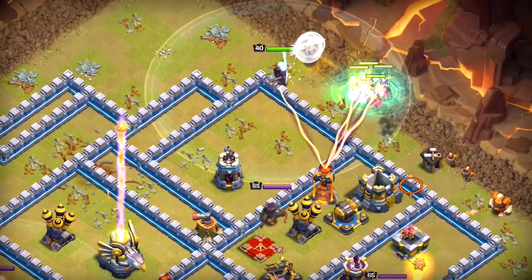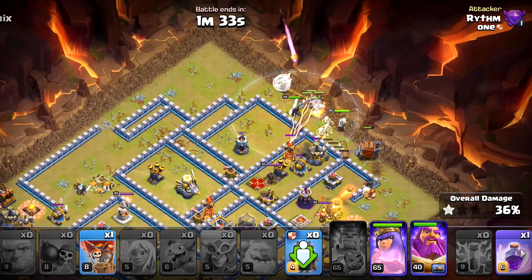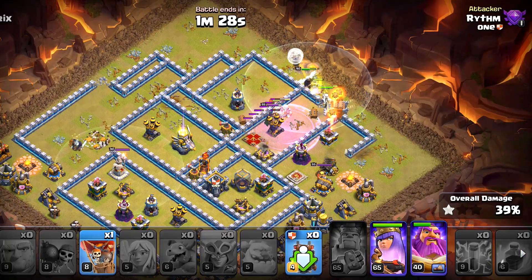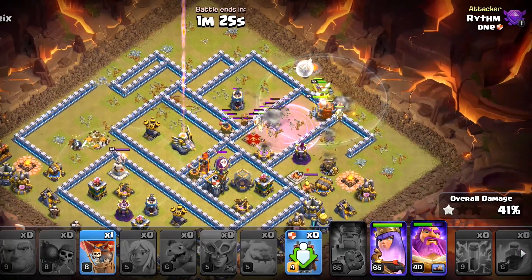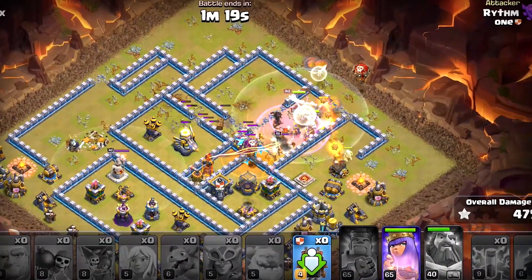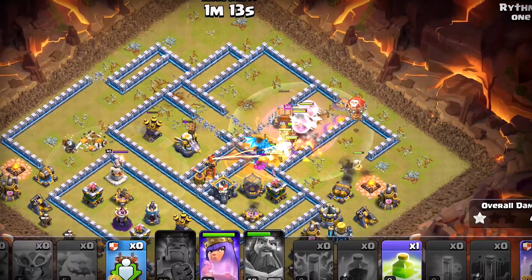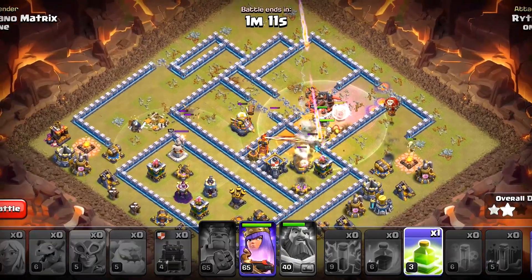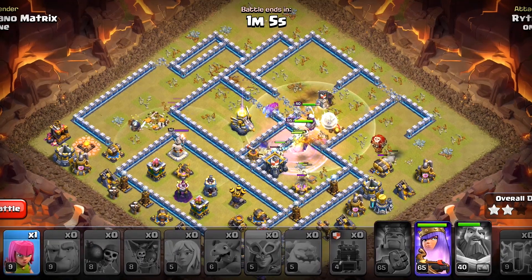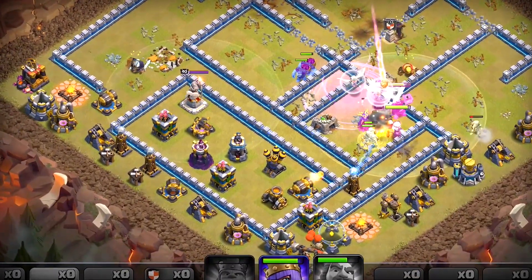We start with one super witch and a giant. Let's deploy the wall breakers — they will not complete the job, but one or two log strikes will be enough to take out that wall. Let's deploy all the super witches and they will go in. Also deploy that balloon. Deploy a rage spell here — that will give an initial boost to our troops, which is essential at this point. Use the Grand Warden ability and the poison spell; I don't want the enemy clan castle to damage our troops too much. We will be raging them again to that point. I would like to open up that compartment with our jump spell, so we will deploy that right now.